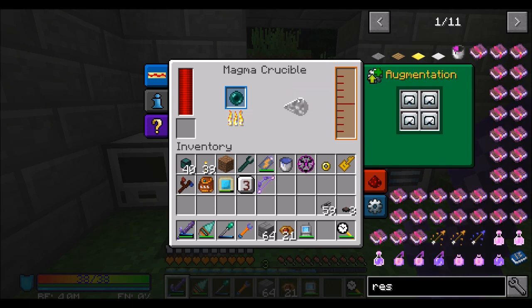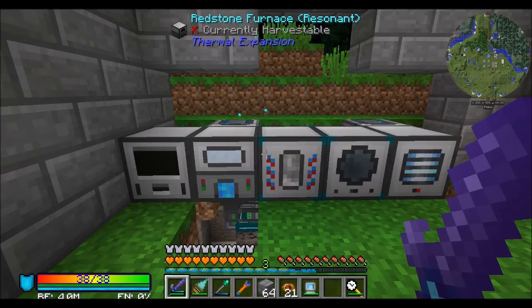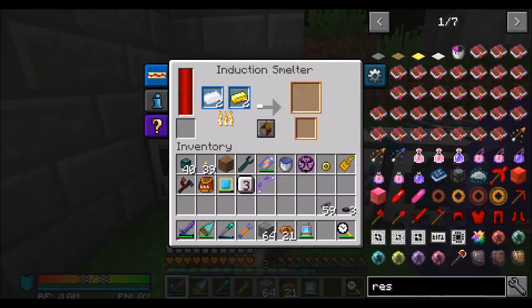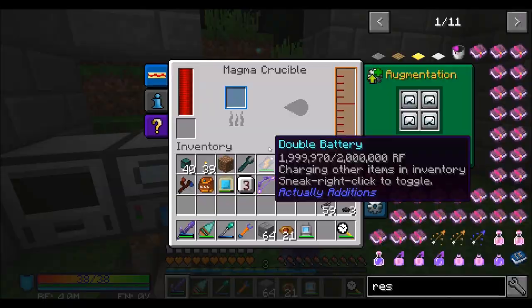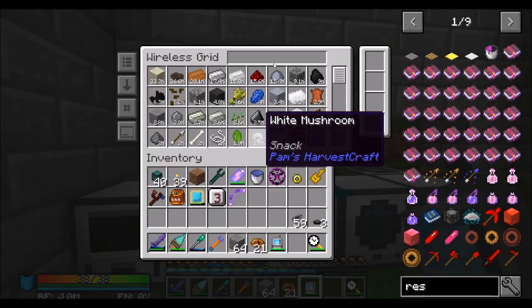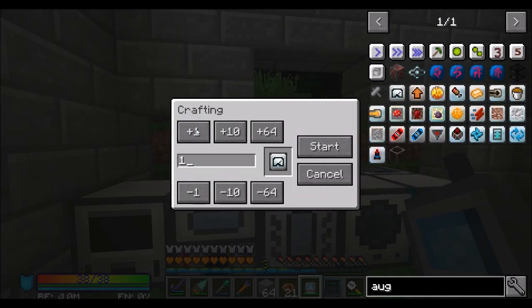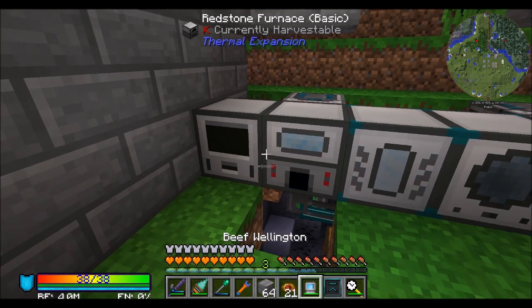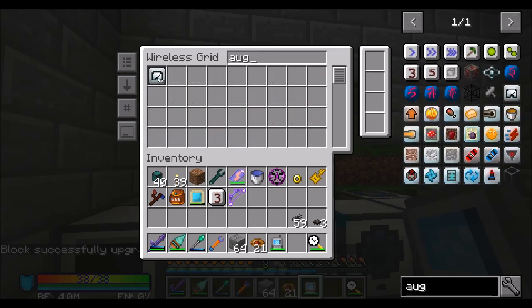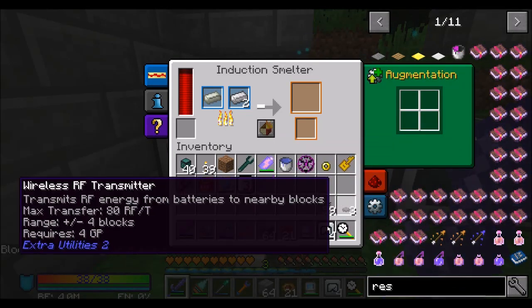That's even faster than it was with my acceleration one before, and it seems like it's going to work pretty well. It's a bummer that resonant ender has that white texture — it's supposed to be green. I don't know why it's doing that, must be some kind of weird thing. So then you're cooking up your electrum, which is a little bit slow, but we're going to upgrade it. So now we should get a Resonant Conversion Kit, and if I want my augments times four, it's going to speed this guy up.